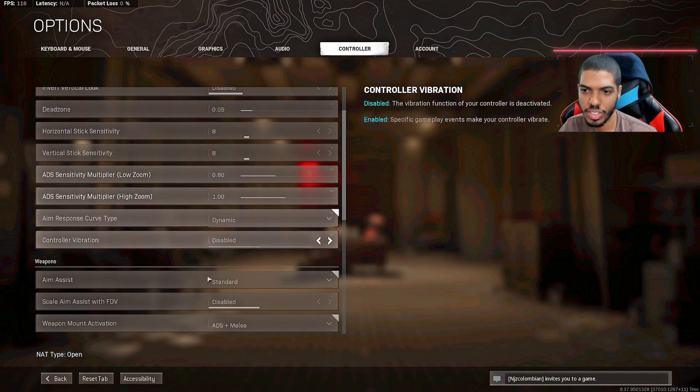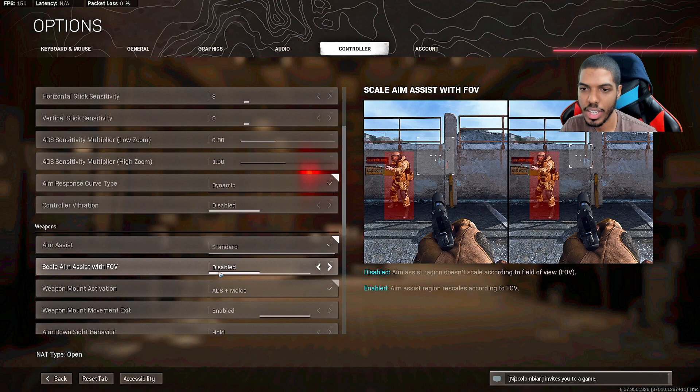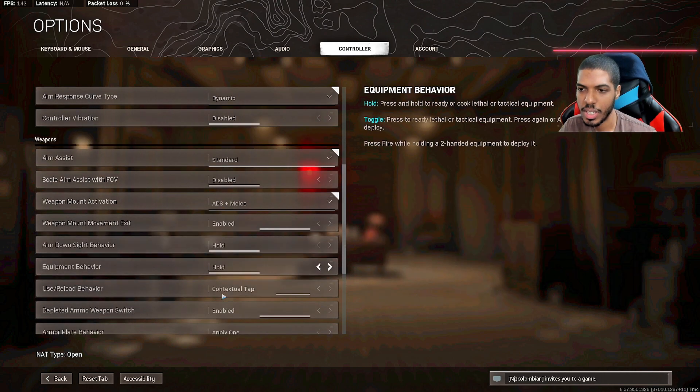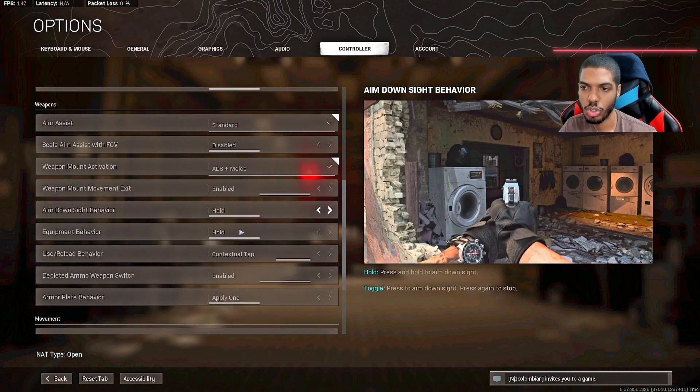Controller vibration — make sure to turn that off. If you have it on you're selling yourself and your team. Aim assist I have on standard, that seems to be the best setting. Scale aim assist with FOV is recommended to have disabled so I disabled that. Weapon mount ADS plus melee — all the standard stuff. I'll go over it so you can look it over and determine what you want.